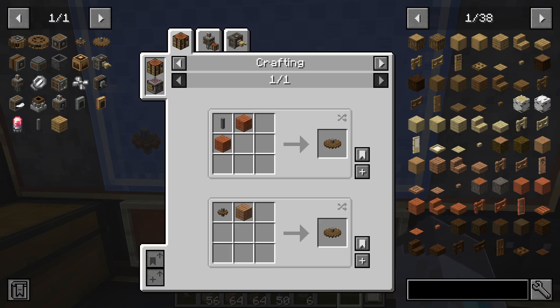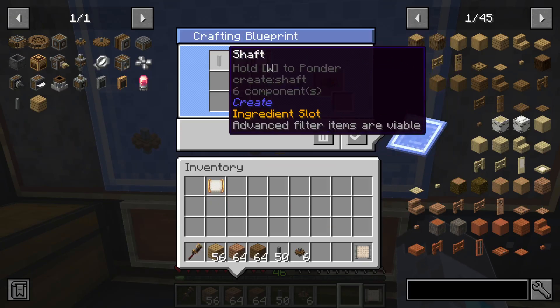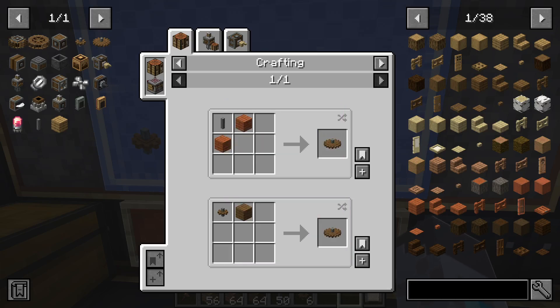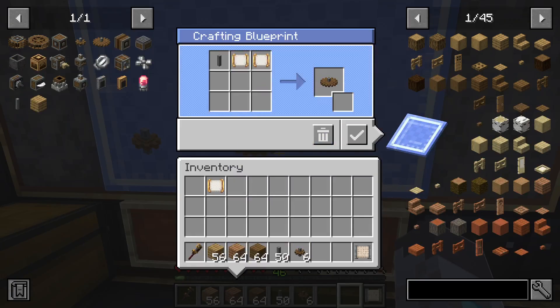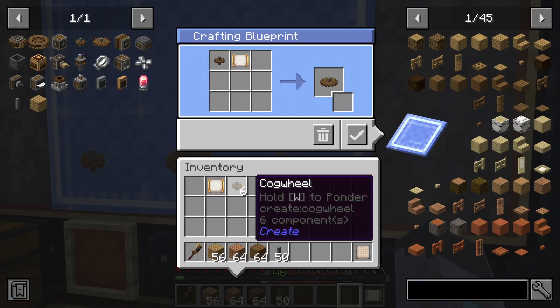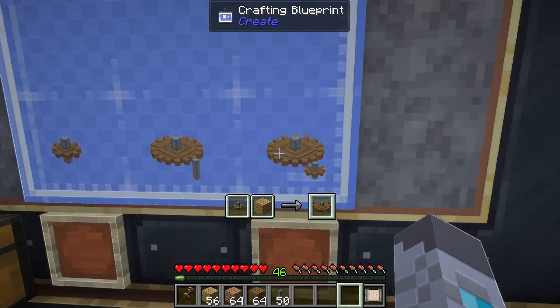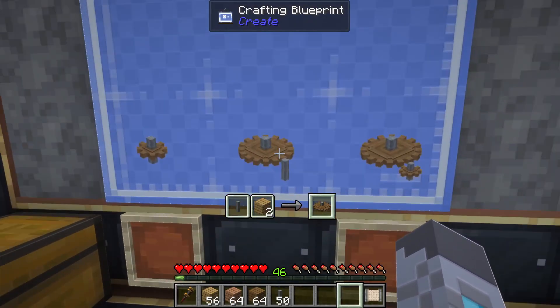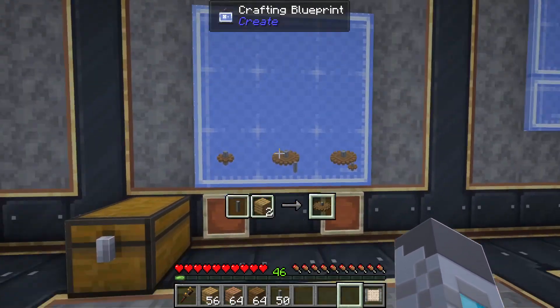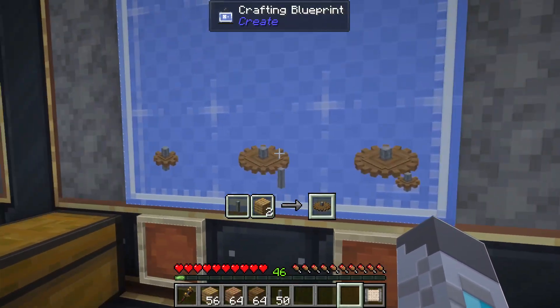With certain items like the large cogwheel that have multiple different crafting recipes, you can set the crafting recipe in the blueprint and also set a secondary display slot. Since the first recipe requires a shaft and the second one requires a cogwheel, you can set a shaft in the secondary slot so you know this large cogwheel recipe is the one that uses shafts. Then in another slot, you can put the other recipe and set a cogwheel in the secondary slot, so you know that's the recipe that uses cogwheels. If you're close up you can read the recipe directly, but the secondary display slot is useful for identifying recipes from further away.